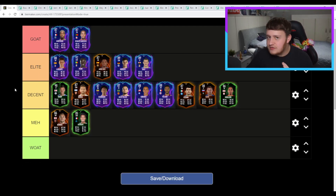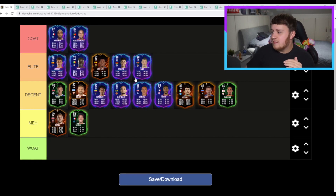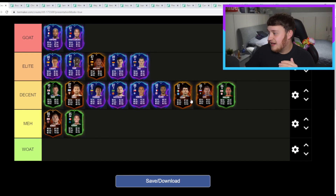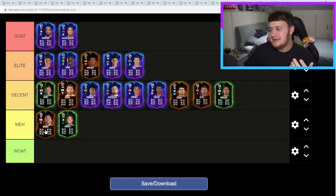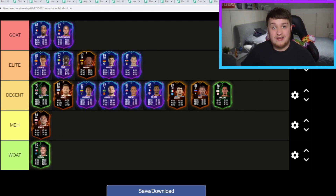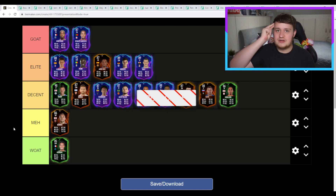I think I've done some really good rankings here. Kimpembe and Renato Sanchez — GOATED. The elite level cards are really, really good. Havertz and Bale could go in between decent and elite. The decent cards are really good. Ilicic and Smalling at the very bottom of decent. Then the meh cards — Bowen and Kamara. You know what? Just so we have one in every category, Kamara can go WOT, because it's just an absolute whatever card. Anyway guys, drop a like if you enjoyed, subscribe if you're new, and I'll see you next time. Peace.